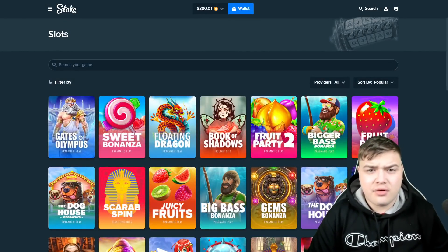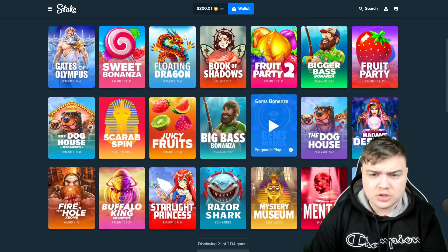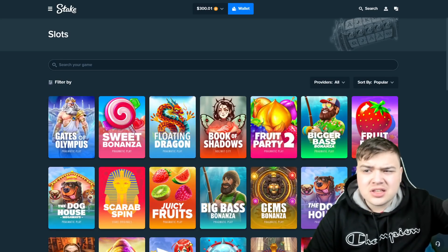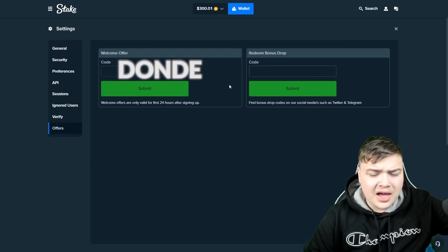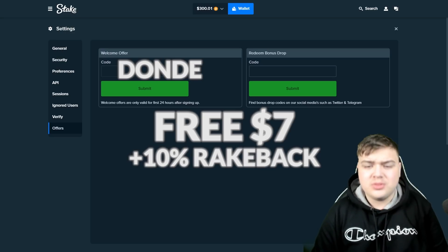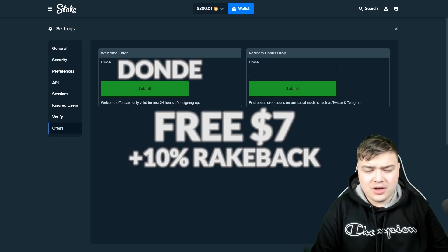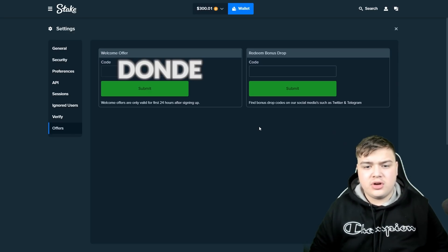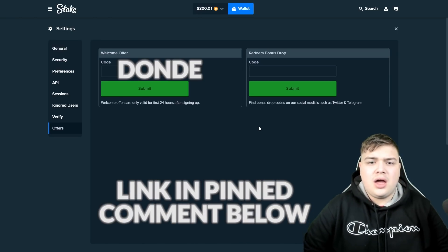What's up guys, I'm back on Stake with $300 in the balance. Today we're going for some Gems Bonanza. If you're new to Stake, click on the offers section, type in code 'on the guys' to get $7 for free and 10% rakeback, meaning every time you place a bet you'll get some money back regardless of winning or losing. Check the link in the pinned comment below.